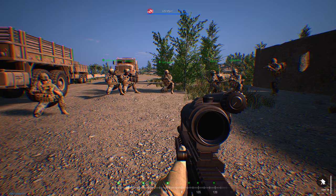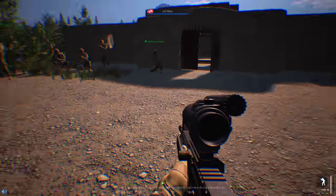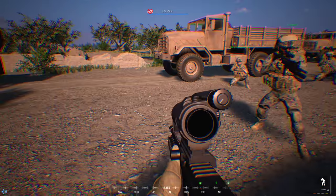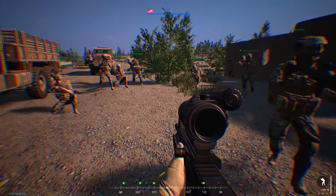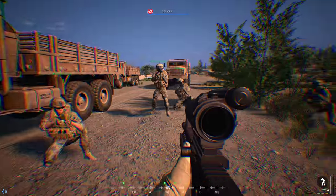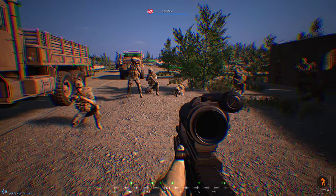It's super duper easy. Watch me — this is what works for me. I just go like this, and I go a little bit sideways here and there. I use the keys as well as the mouse. I do a little bit of strafing, a little bit of zigzag in the movement, and then I throw in a little bit of a dolphin dive here and there, which also seems to do the trick. Generally you survive a lot longer doing that.